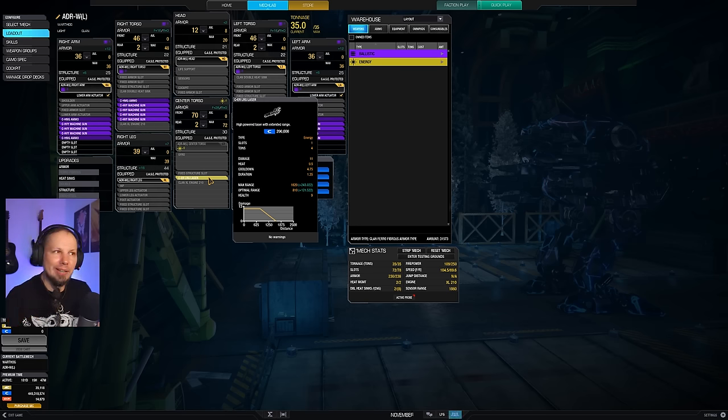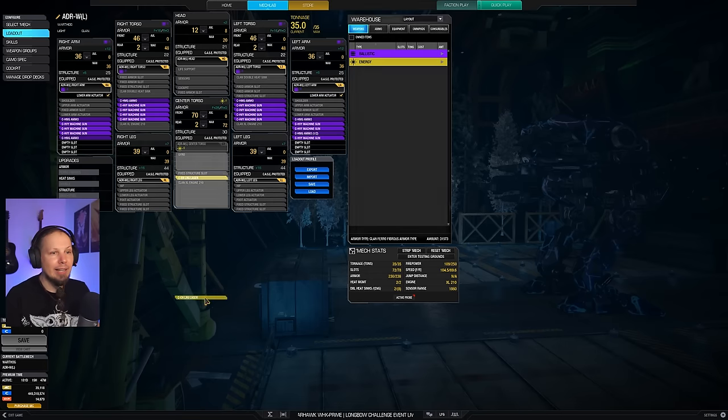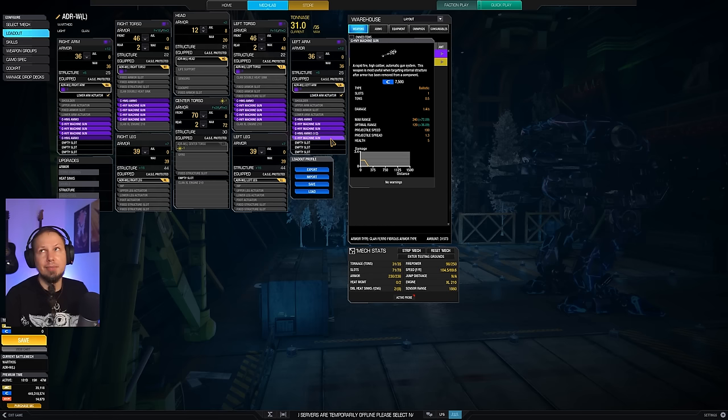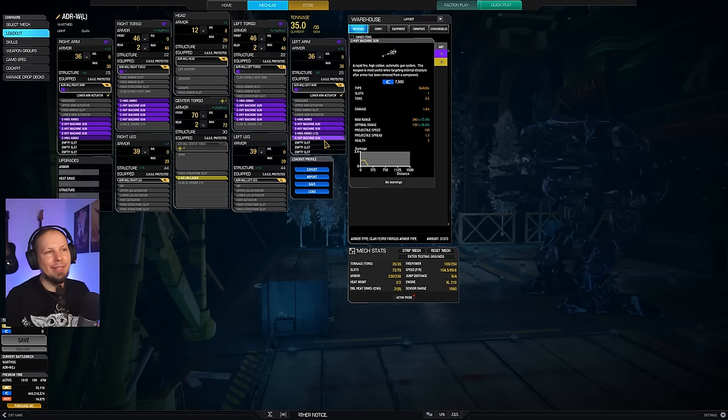Then we're going to go in and shred the enemies with the heavy machine guns. Our DPS is 1.4 per second per machine gun. So that is about 0.98 times 14 — it's a good amount of DPS that we have here.